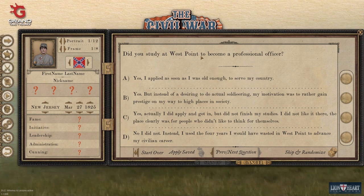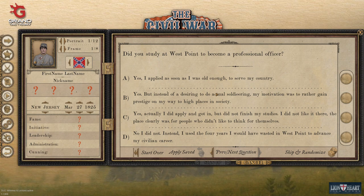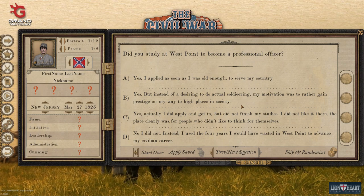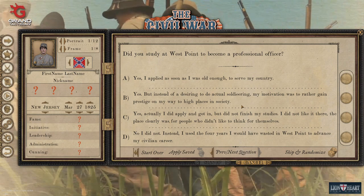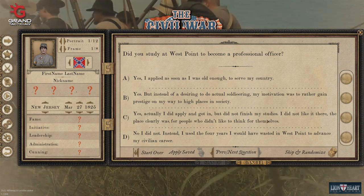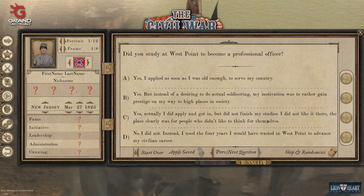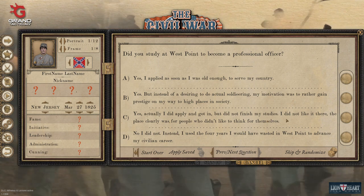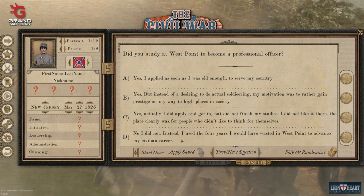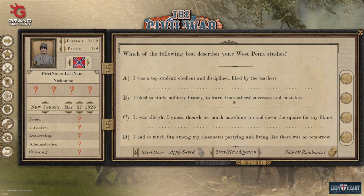They're also going to ask if you fought in the Mexican-American War. If you put yes on either of those options, you will get the background of veteran, which is going to help you with other officers liking you. If you put no — 'I was advancing my political career' — you're most likely going to get the politician trait, which some people like. If you click the lucrative option, that's going to give you more money.